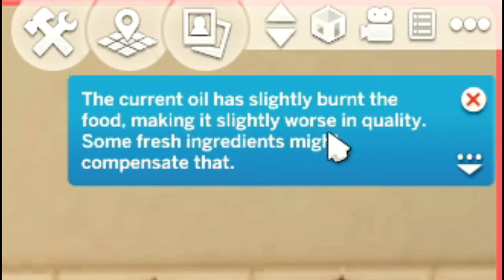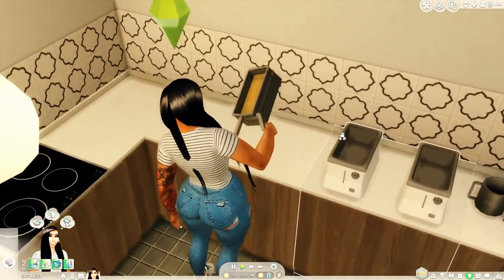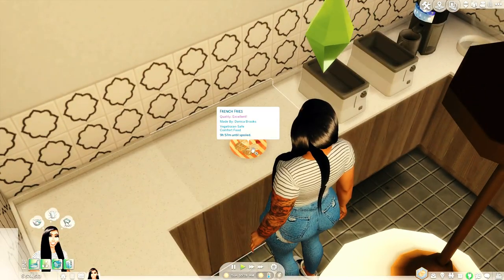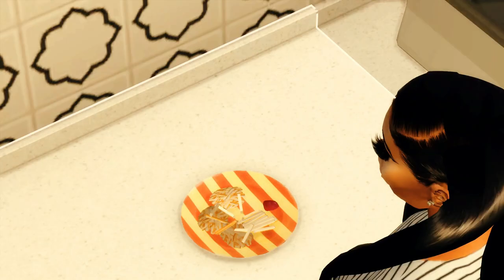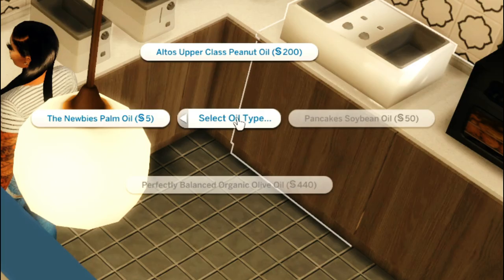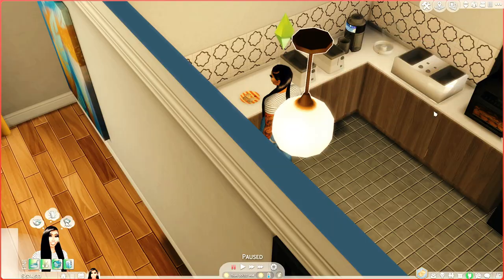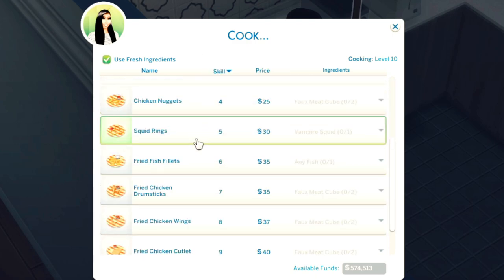She just finished frying her fries. The notification says the current oil has slightly burnt the food, making it slightly worse in quality — some fresh ingredients might compensate. But it says it turned out excellent, so don't come for her. This is what the french fries look like — yes, come on, McDonald's too. Now that her skill is up, she can select the oil type and cook a variety of things.